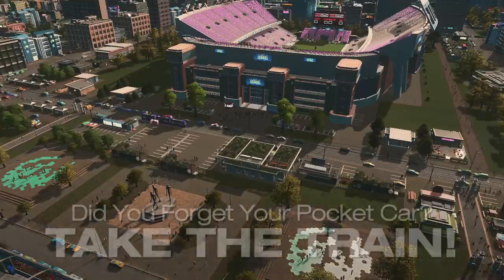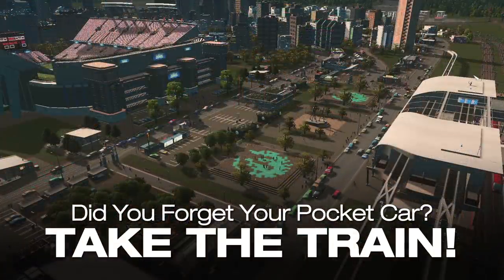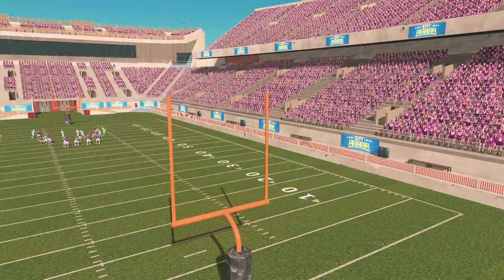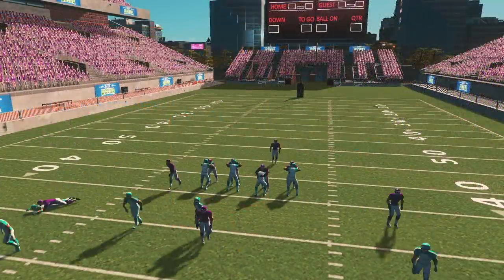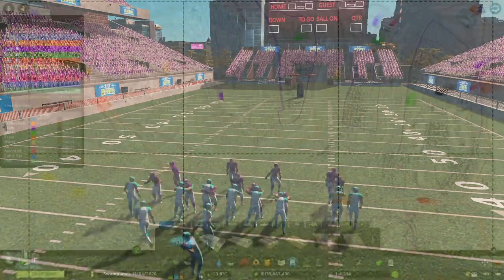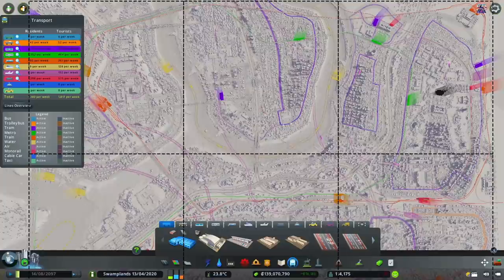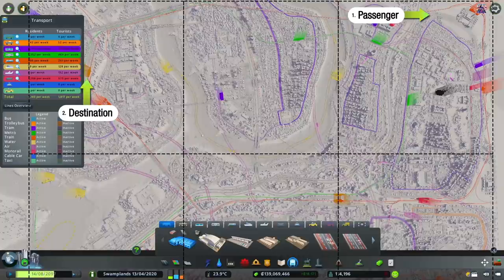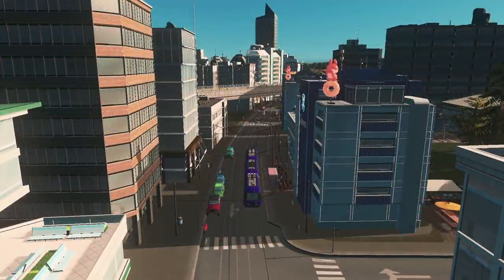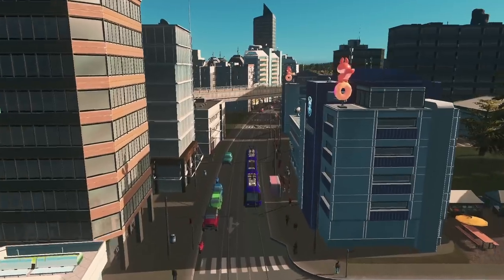"Did you forget your pocket car? Take the train!" would be the quote to help mayors provide Tier 1 stations in front of major establishments such as stadiums, concerts, casinos, airports, Chirp X, and the space elevator. But what if the sim doesn't live near a station? Let's say he lives here and wants to travel to the west tile — that's when Tier 2 mode of transportation comes into play. Because of their limited passenger capacity, Tier 2 modes of transportation are best utilized within the same game tile or smaller, depending on the density of the area.